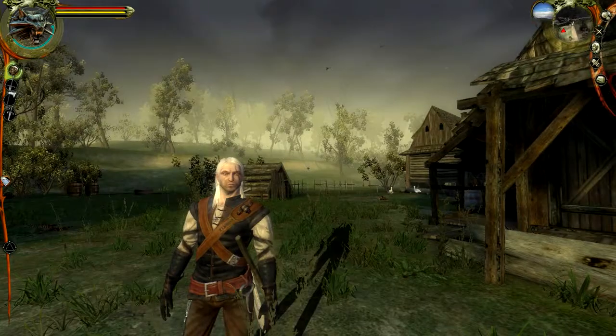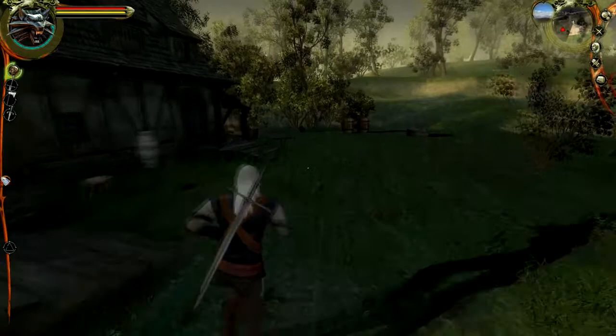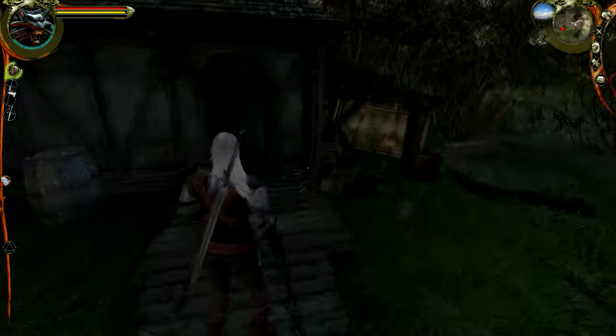Welcome back to the Witcher Enhanced Edition. We are here in this little fishing village which seems to be occupied by a lot of thugs. We've taken down a few of them. Apparently there is somebody's house towards the back here — Harren Brog, I think his name is. We've got a lot of quests to do anyway.